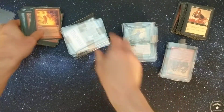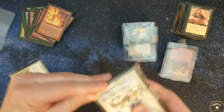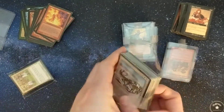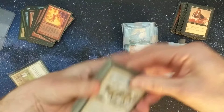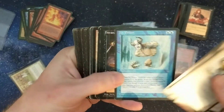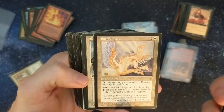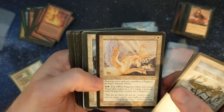That's pretty mean. Look at this — some Ice Age! Always love some Ice Age. Caribou Range, four copies of that. Icy Prison. Hecatomb.